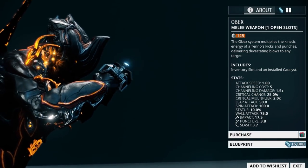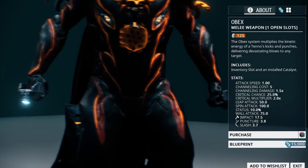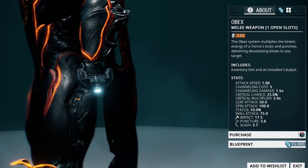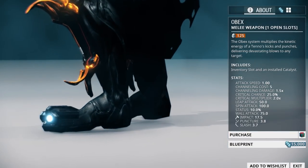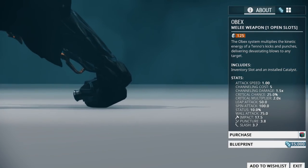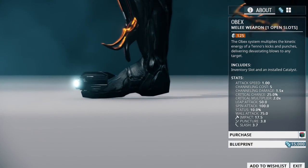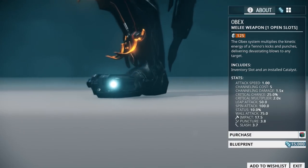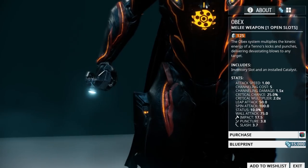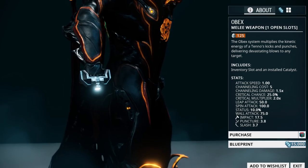Next up we have the Obex, which is basically like adding brass knuckles to your hands and feet. The Obex is mastery rank zero and you can pick up the blueprint in the market for 15,000 credits. While I am not a fan of this type of weapon because it does require you to be right up in your enemy's face, the Obex is very popular among players due to its high crit chance and attack speed. It also has the added bonus that its slam attack deals electricity damage. Whether you stick with the Obex or you end up getting the Prisma Obex from the trader at some point, it will serve you well especially if you like fist fighting style weapons.